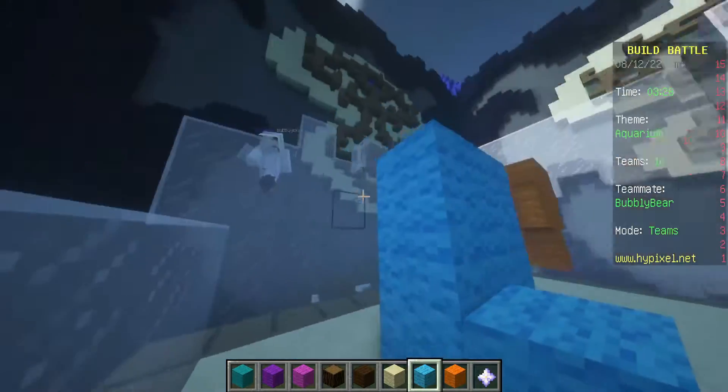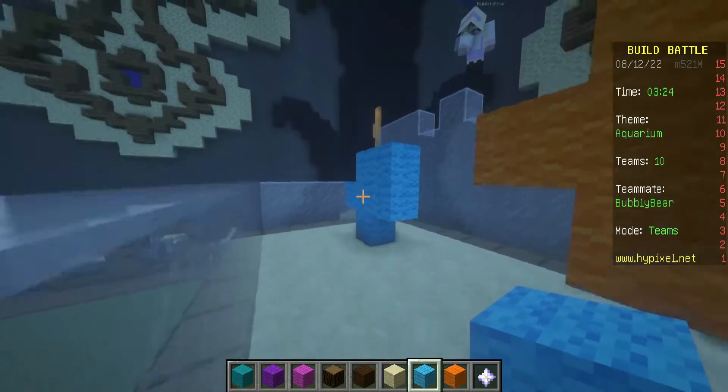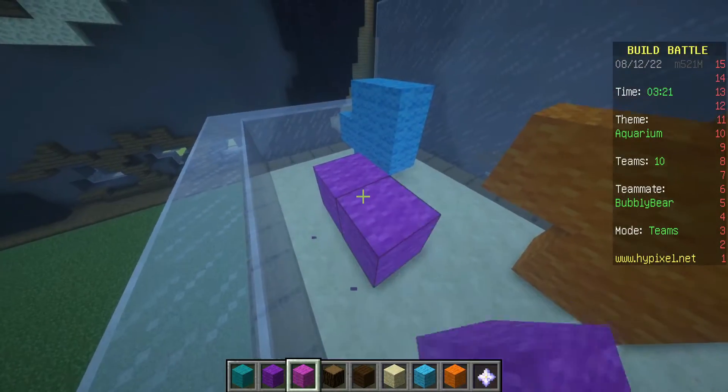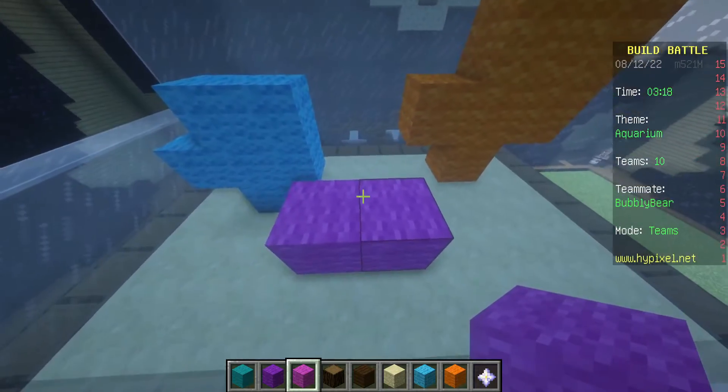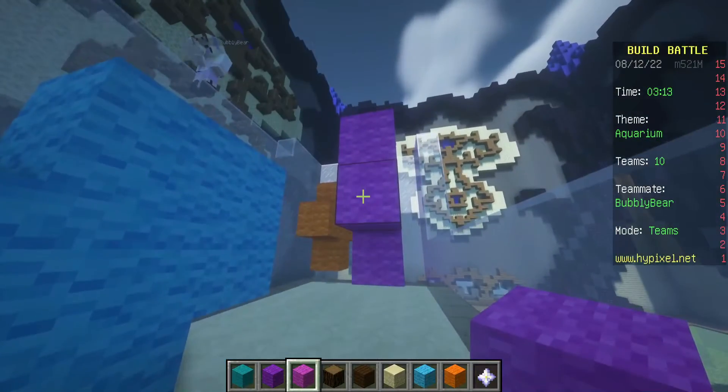I'm just making the shape right. There we go. I want to do like a purple one, maybe a teal one. There's no such thing as teal in Minecraft — it's cyan. Whatever. Teal and cyan — same thing. No.